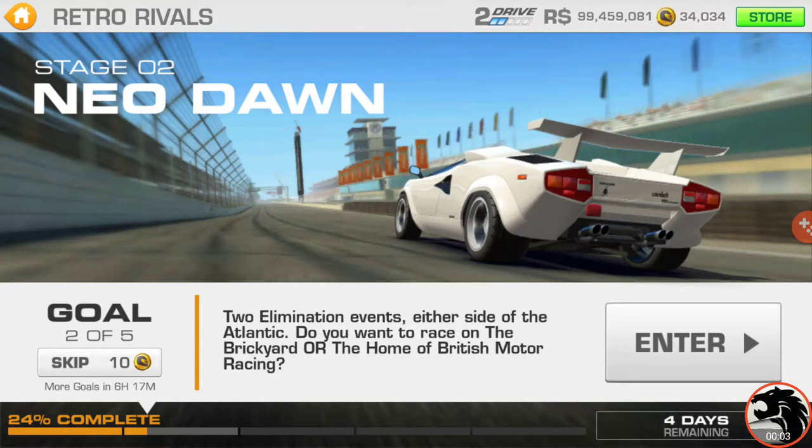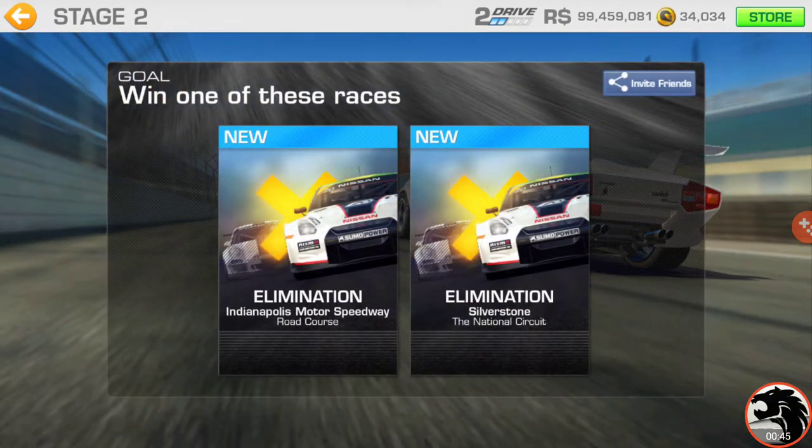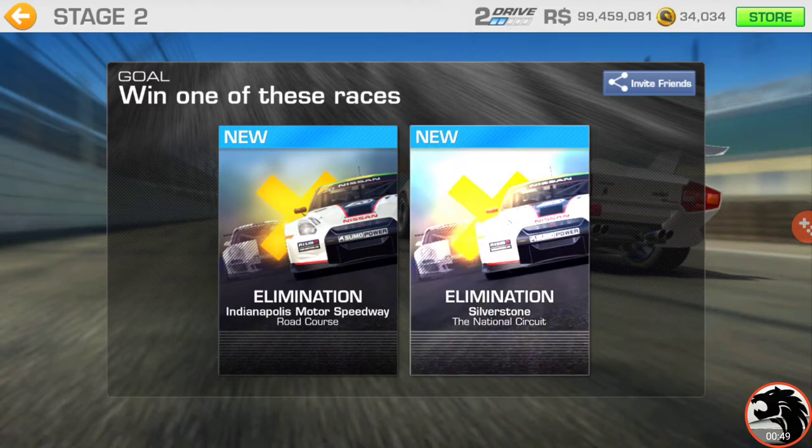Goal two: two elimination events, either side of the Atlantic. So, the Brickyard or the home of British Motor Racing. The Brickyard is Indianapolis, as pictured on this splash screen here. Or Silverstone — I'd assume that is kind of the British track, isn't it? I mean, obviously there's Brands Hatch and many others, but the home of British Motor Racing, I would say, is Silverstone. So let's go with that one.